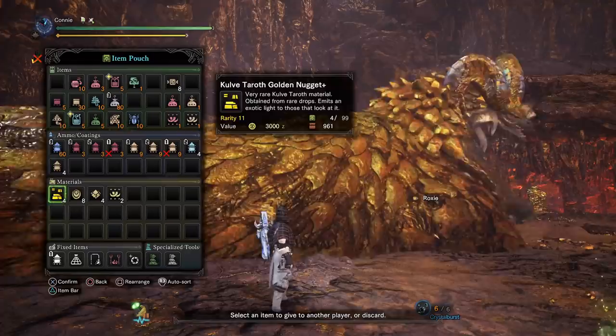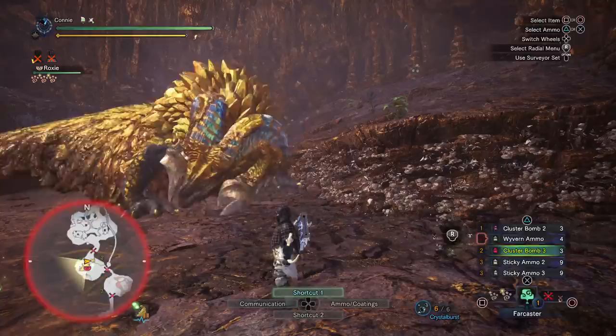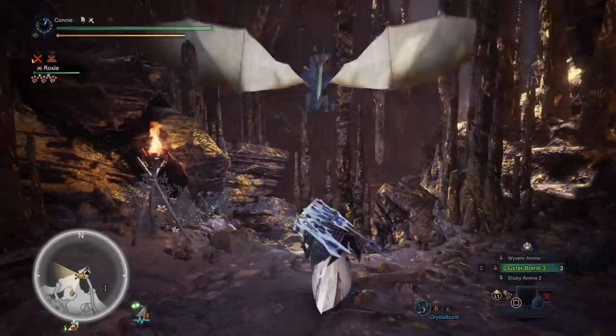Once her horns break, just carve them the requisite four times because of Carving Master. Make sure to grab the rest of the shinies. You can flint shot her one more time if you like, but we do want to avoid doing too much DPS because we don't want her to go into phase two or extend her timer. I've had runs where she actually flees after six minutes or so, so it is possible to get her to leave quite early if you don't spend too much time or do too much DPS.